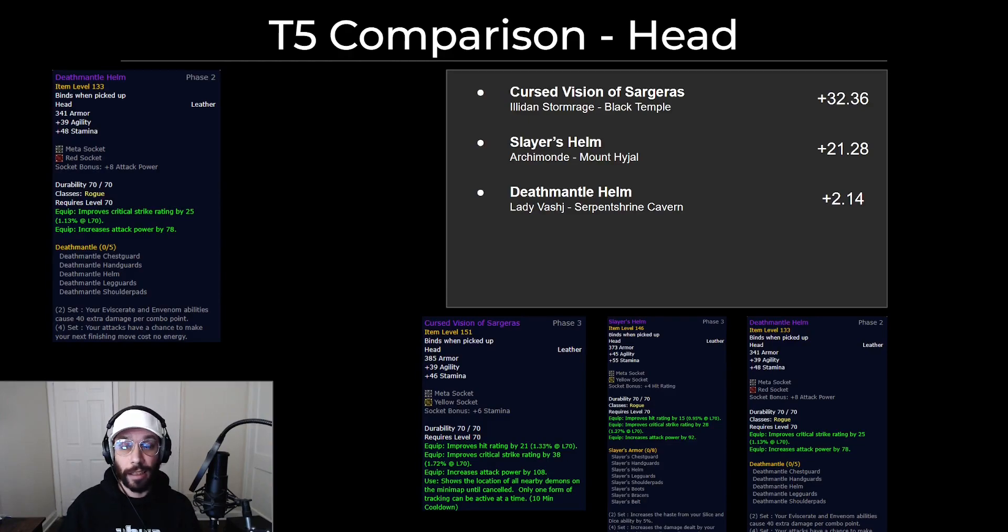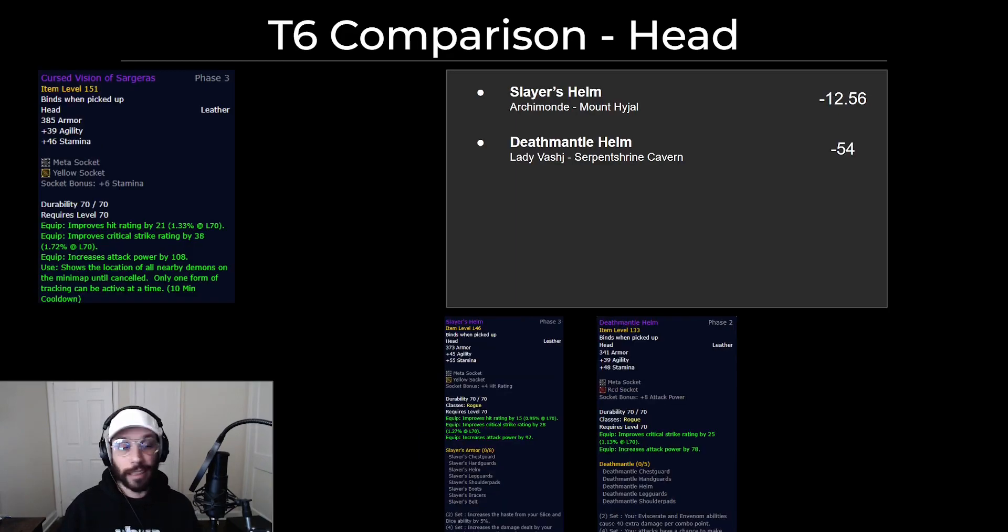So this is the helm. Cursed Vision of Sargeras is going to be the best piece — it's that way for pretty much every physical DPS class. However, for rogues fortunately, the tier 6 piece Slayer's Helm is very close. 11 DPS is pretty significant, but not as much as some classes may see. There aren't really many options other than these two items. In full BIS it's just about the same. Tier 5 is a significant drop-off. Tier 6 is much more accessible and should still be a solid DPS gain, but only about 12.5 DPS off, whereas if you used Cursed Vision of Sargeras it's a bigger gap.